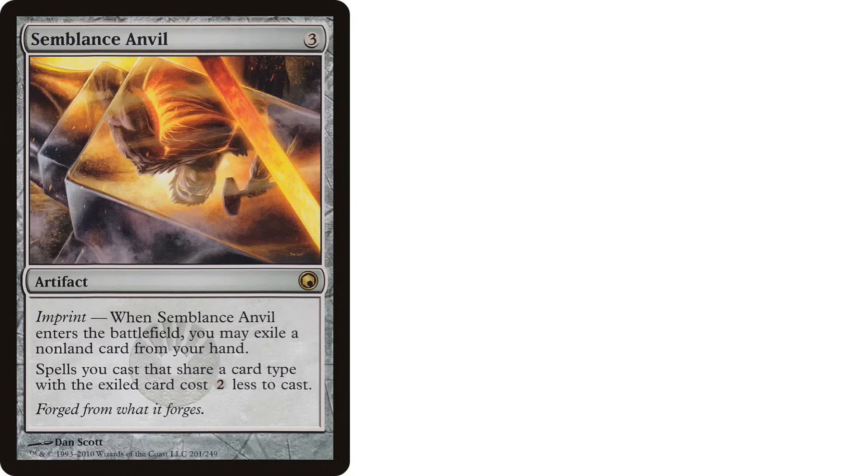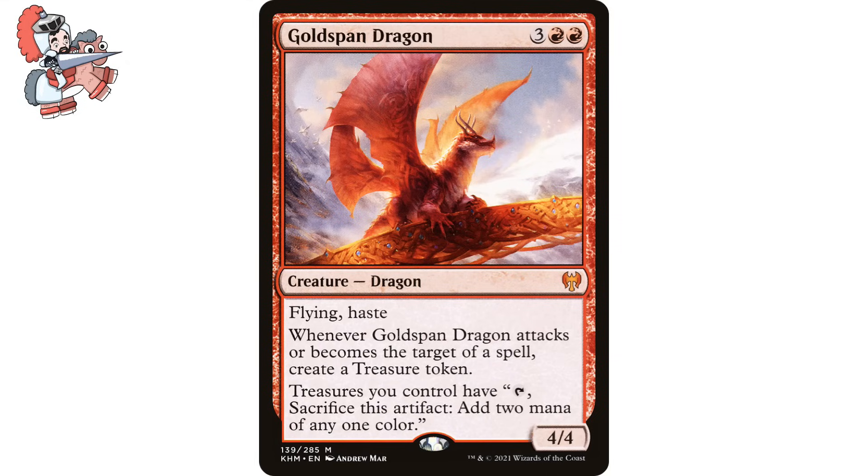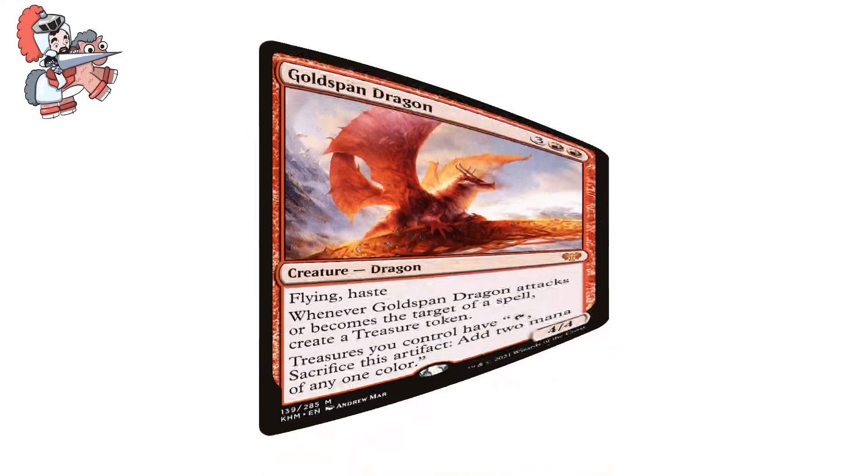Moving on over to Goldspan Dragon next — three red, red creature dragon. This one is from Kaldheim. It has flying and haste. Whenever Goldspan Dragon attacks or becomes the target of a spell, create a treasure token. Treasures you control have: tap, sacrifice this artifact, add two mana of any one color. And it's a 4/4.